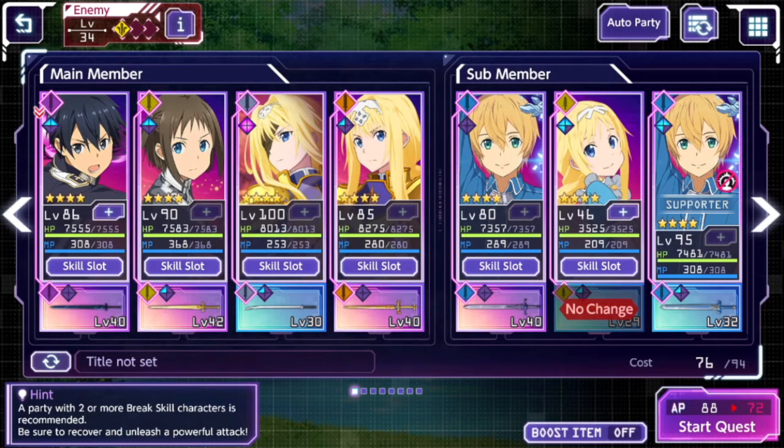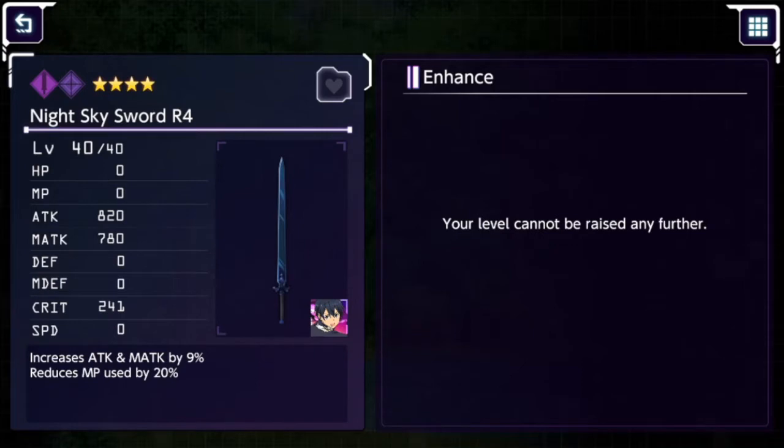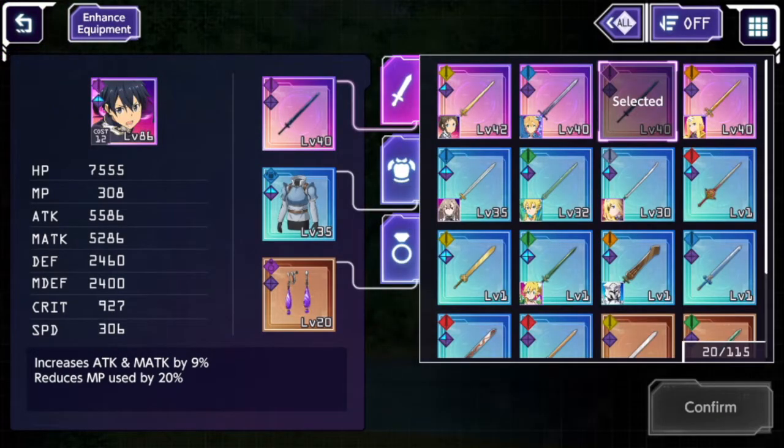Under that we have weapons — there's a whole equipment gacha part to this game as well. Weapons have elements attached, which typically show what enhancement focus that weapon has. For example, I've got Kirito — the Dark Swordsman version — and his Night Sky Sword, which is a dark element type. It gives a bit of a boost for Kirito specifically, as it is his sword from the anime.